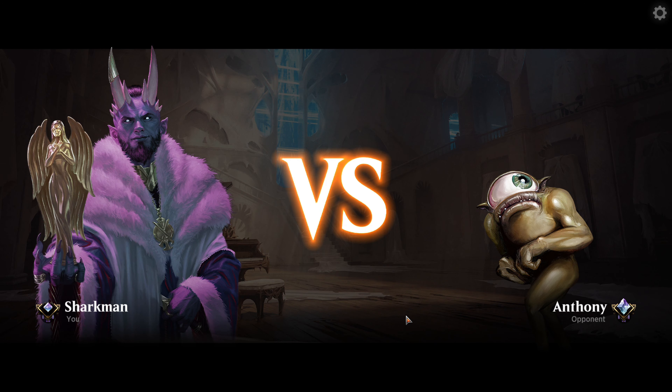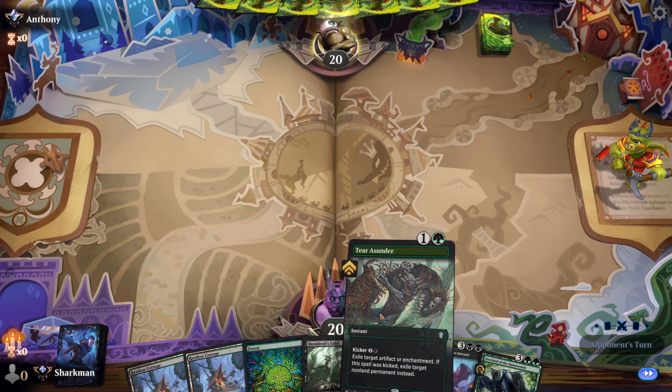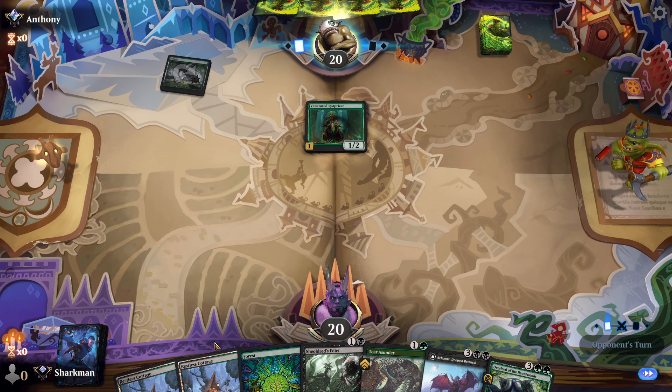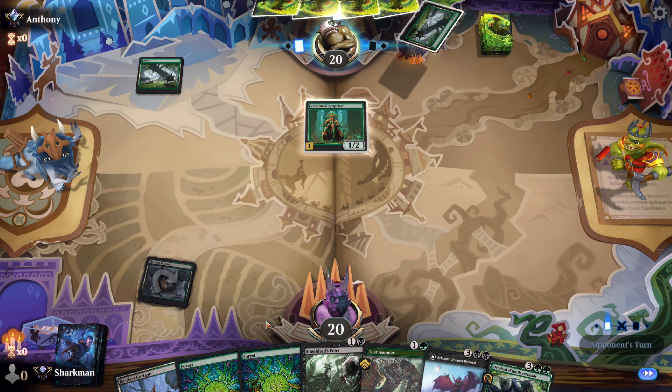This is Aunt Tony — no wait, it's Anthony. He looks a little scared. We get a three-lander with a pair of removals, our Overlord, and the Dark Knight. As we like to say around here, keep your pants on. Bro throws down a Rotpriest without knowing what we're playing. That takes guts.